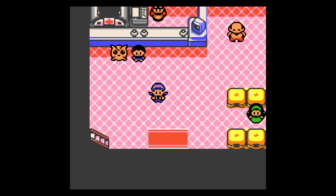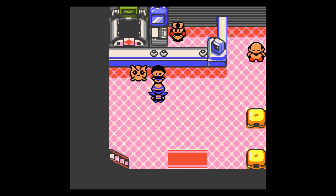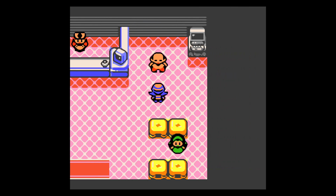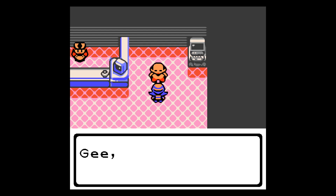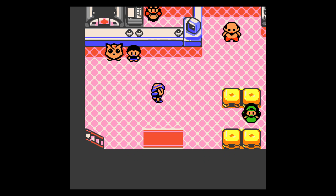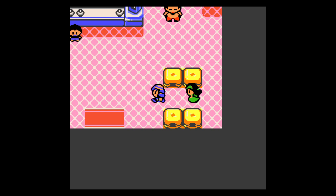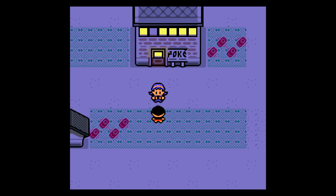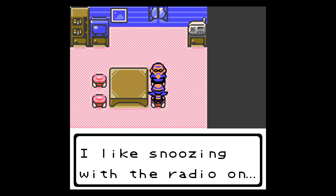We're back in Pewter City — remember Pewter City? Let's explore the town. The Jigglypuff sign says it doesn't sing — most Pokemon get drowsy if they hear a Jigglypuff sing, and there are several moves that can only be used while a Pokemon is asleep, like Snore and Sleep Talk. Someone's looking for a Haunter to trade for their Xatu — I'd take a Haunter over a Xatu any day. At night Clefairy come out to play at Mt. Moon, but not every night.